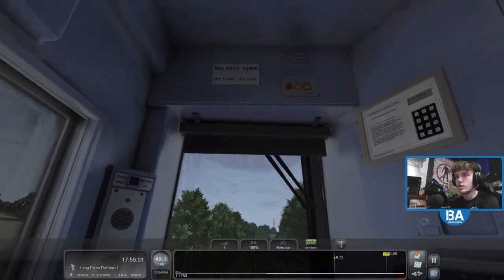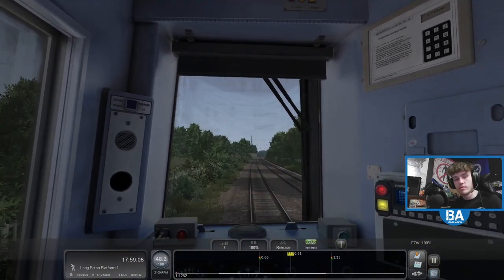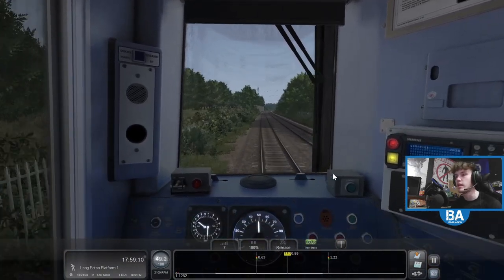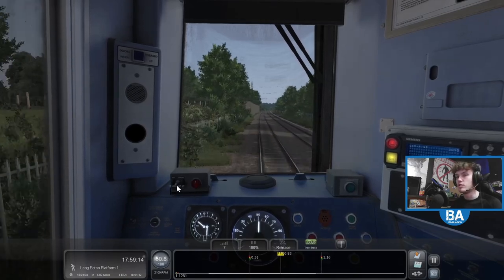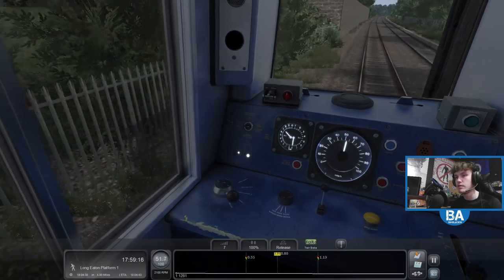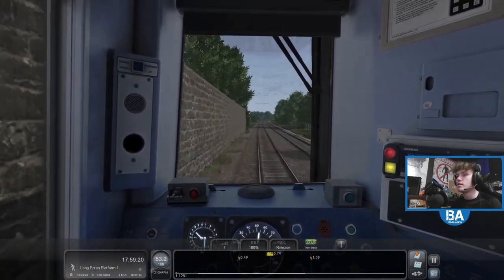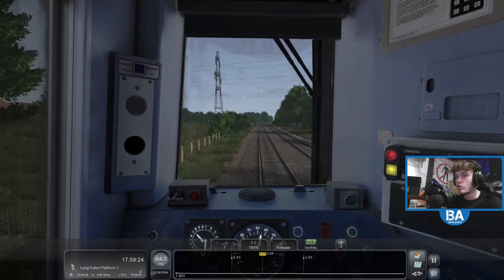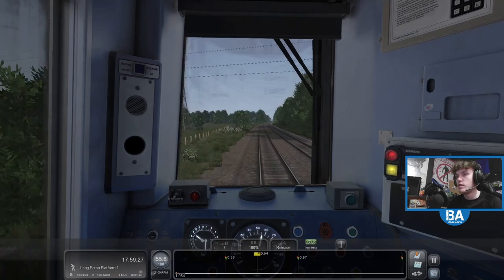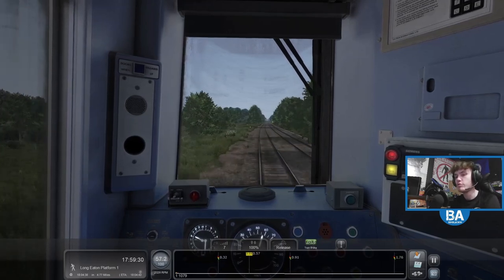We can go up to 100 miles an hour, although our top speed is 90, so it would be a little bit naughty to go up to 100. I've now got both the Perkins and the Cummins on Train Sim Classic, but I'm also tempted to pick up the 175. As I'm recording this there's an Easter sale on the Armstrong Powerhouse store, so I might pick up the 175 as well — then we can have a bit more Welsh action, which would be good.